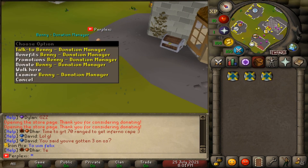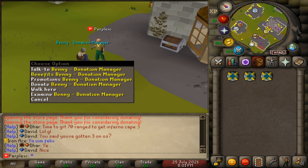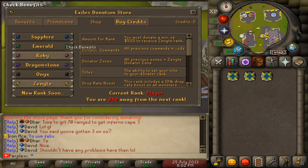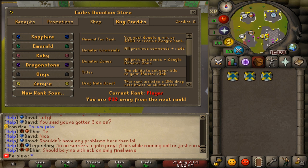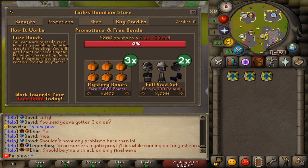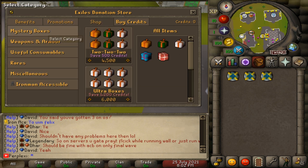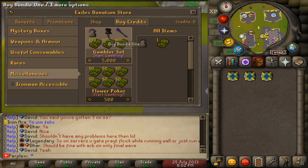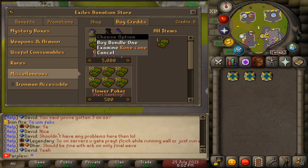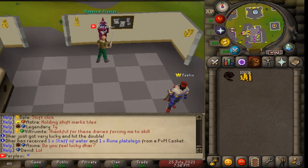In the middle of the home area there's Benny, the donation manager. You can see benefits, promotions, and donate directly or via ::donate in-game. Donation ranks go from Sapphire, Emerald, Ruby, Dragonstone, Onyx, Zenyte, with new ranks coming. Promotions include 5,000 points for a free five-dollar bond, mystery boxes, and full void set at 3,000 points. The shop also has super rares like a Santa set and miscellaneous items.